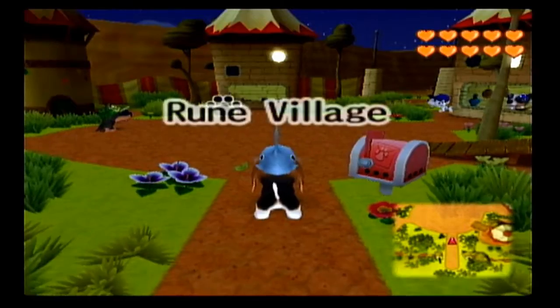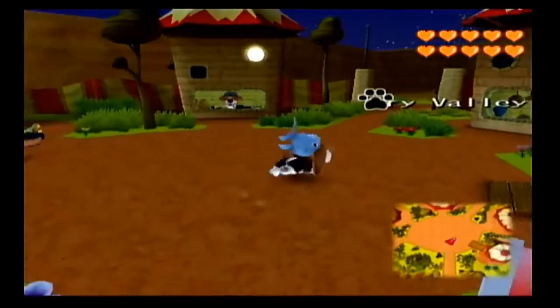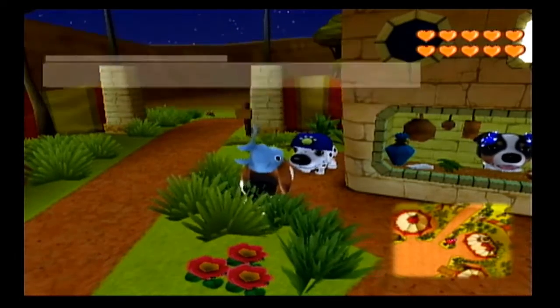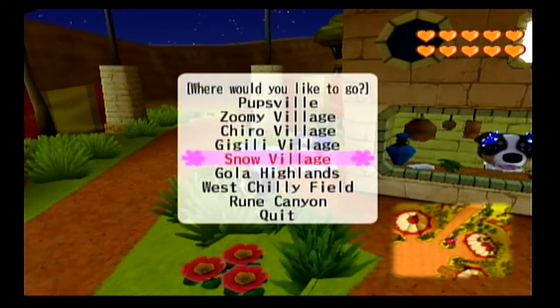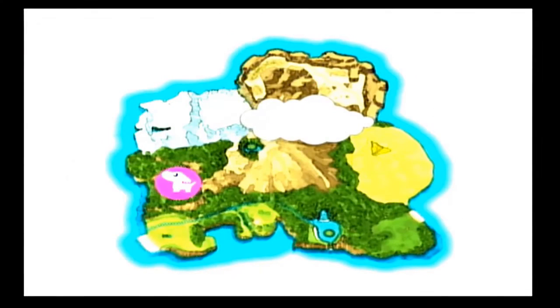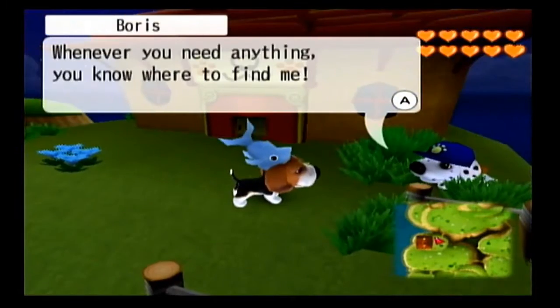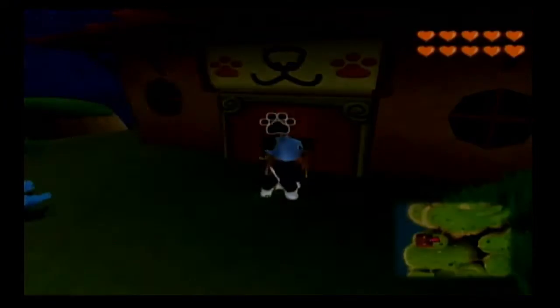Now, once we find the legendary flower, that will trigger the final two letters in the game. One of the reasons we're heading to Pupsville is to get those final two letters. But before that, let's do a quick stop here at the Gola Highlands. We can get another reward from Master Tao.